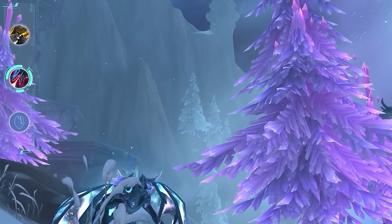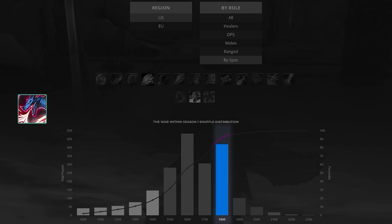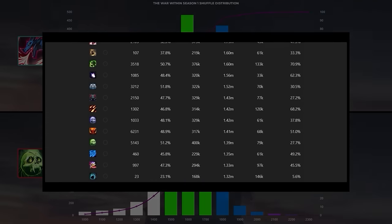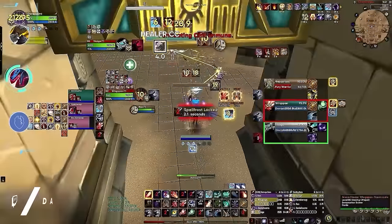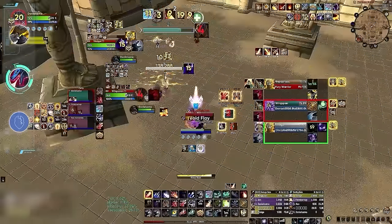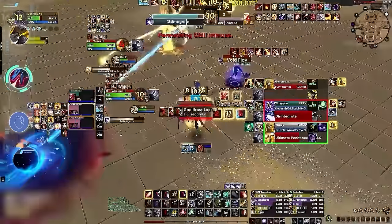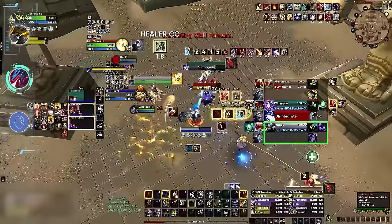Devastation Evoker is one of the only specs we actually think gets proportionally better at lower ratings. If we check rating distributions, an absurd amount of Dev Evokers manage to climb to 1800, even compared to other meta specs like Unholy Death Knights where far fewer players proportionally reach these ratings. One easy explanation is burst damage, where Evoker ranks number one by a huge margin. Just like Marks Hunter, Evokers can simply win the game in the blink of an eye with exceptional burst damage, while being relatively forgiving as one of the tankiest casters in the game.